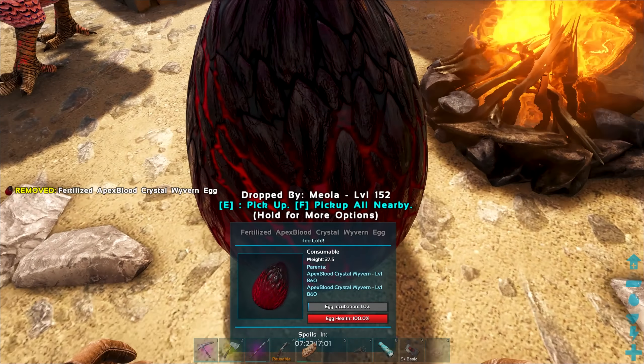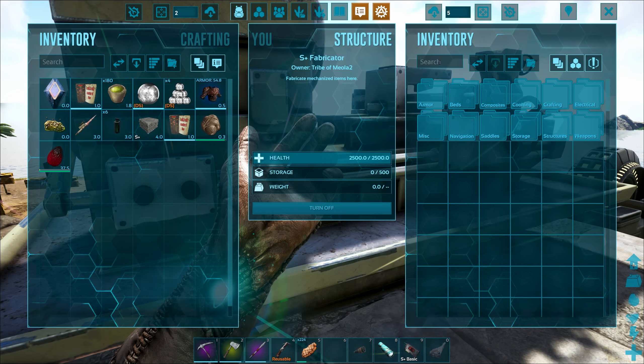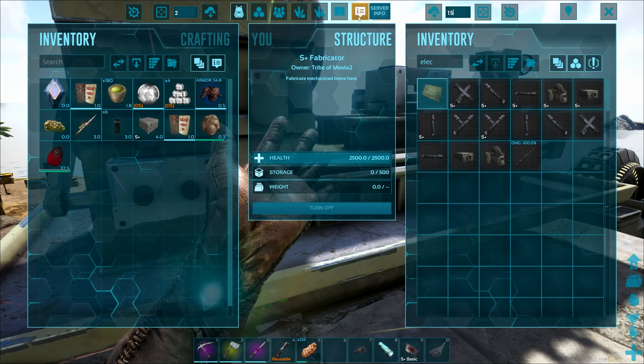The joke's getting old, buddy. Anyways, let's go and drop this egg and actually see if we do need the air conditioner, because there is a chance we may have optimal temperature. We do not have optimal temperature — it is way too cold.